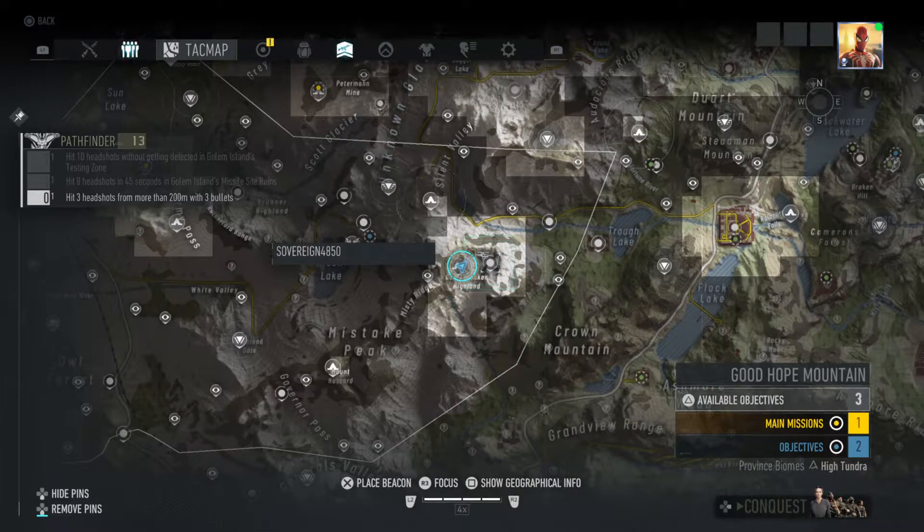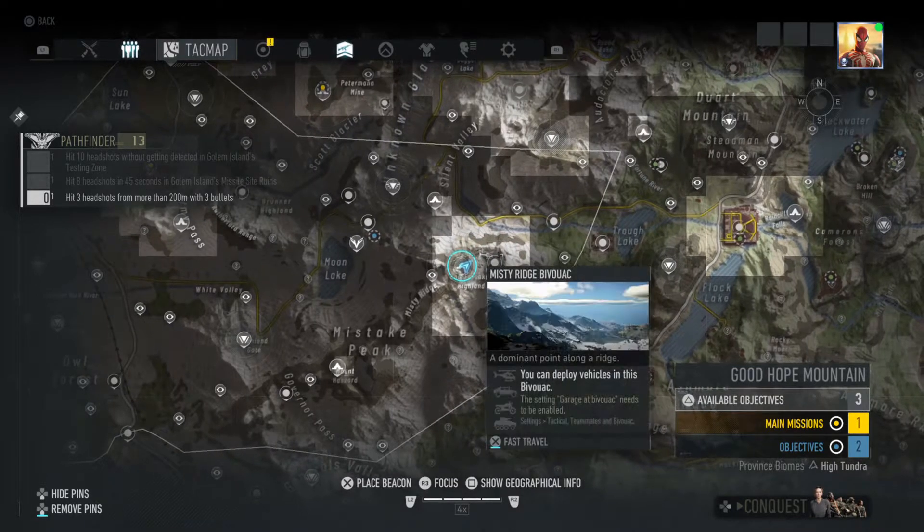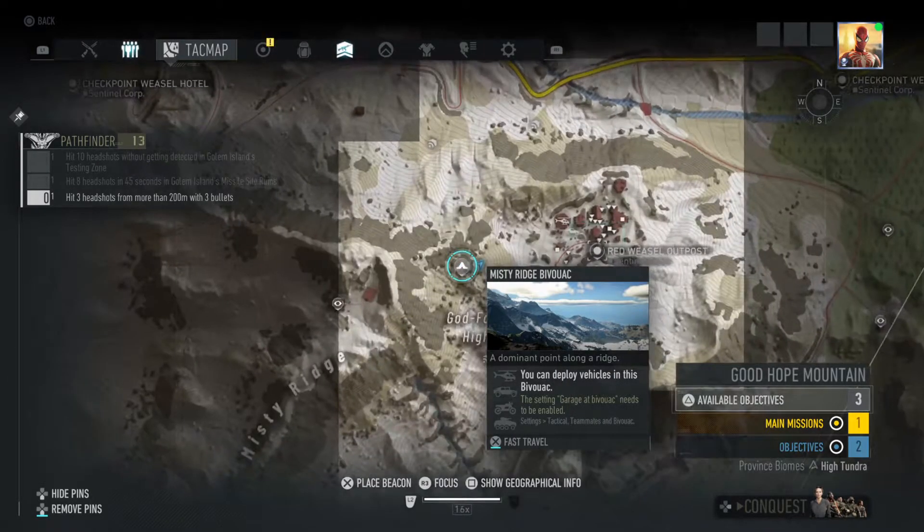Welcome back everyone. This is Pathfinder 13 — hit three headshots from more than 200 meters with three bullets. I've decided to leave Golem Island and come to Good Hope Mountain, the Misty Ridge bivouac.